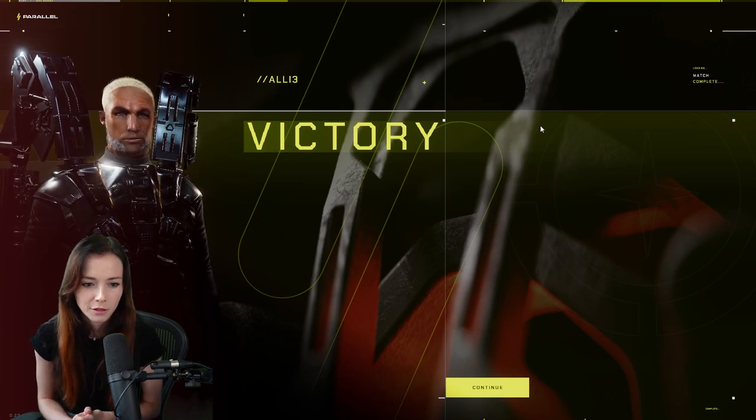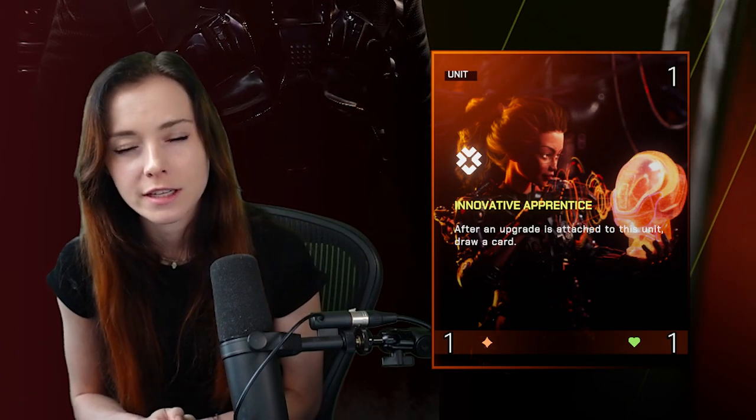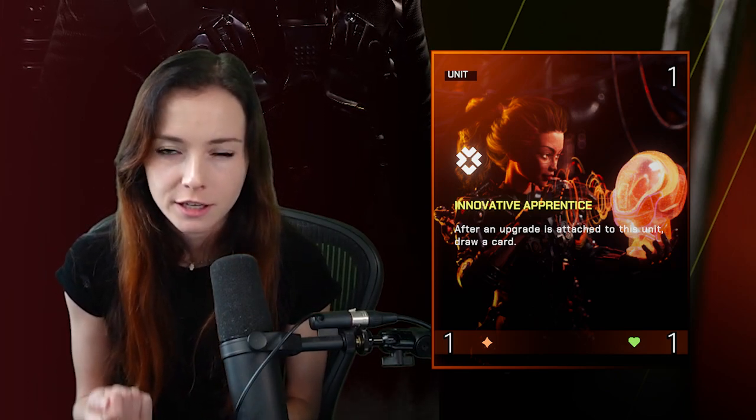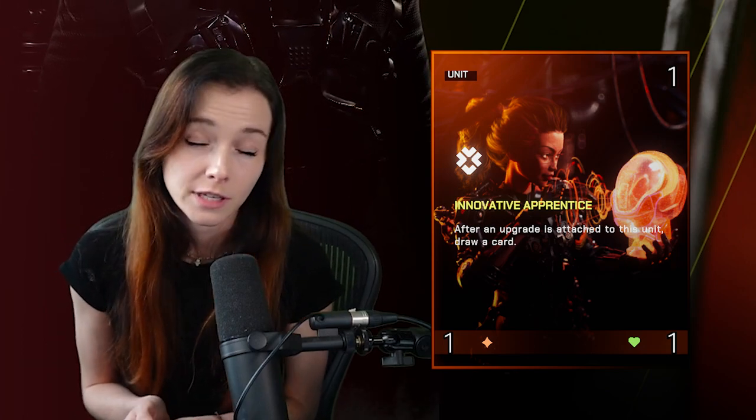We'll probably do well with Ogincore in rookie mode. There are some little nuances — like you could hold back the Innovative Apprentice, the one-cost unit, to guarantee that you have an upgrade to cast on her in the same turn so you definitely get the draw, because she draws a card after you attach an upgrade to her. But generally speaking: get on board when you can, attach upgrades to your units, and kill your opponent. I hope you guys enjoyed this video — if you found it helpful, give it a thumbs up. Let me know if you've been enjoying Parallel in the comments and subscribe to the channel, as there will be lots of future Parallel content to come. Thanks so much for watching. Bye.